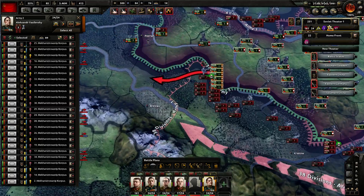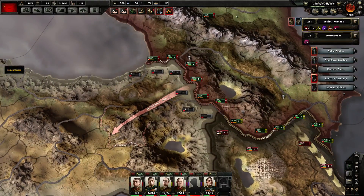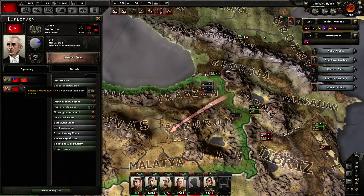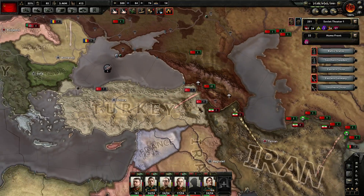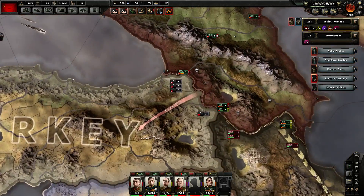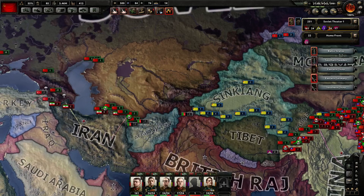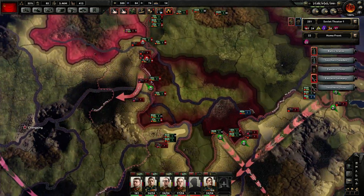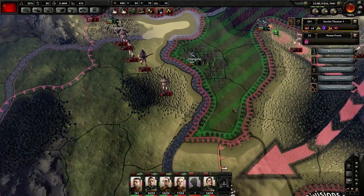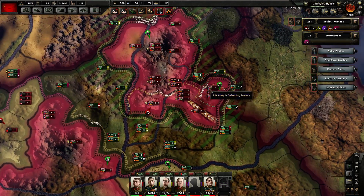There we go — unlocking this. How long till we have one here? Four days. So this is going to be just a straight firepower contest. It would be better if we had mountain troops fighting here — perhaps I'll be able to pull some from China at some point. Definitely need to close this gap and send some infantry there.